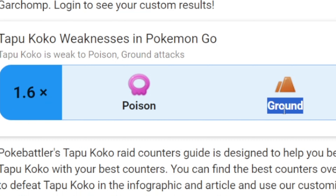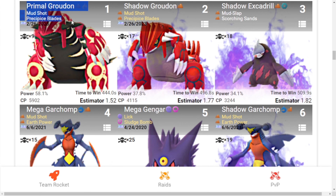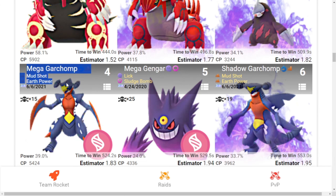It is single weak to poison and ground type moves. The number 1 Pokemon we can use against Tapu Koko is Primal Groudon with Mudshot and Precipice Blade. 2nd is Shadow Groudon, which is not released yet. 3rd is Shadow Excadrill with Mudslap and Scorching Sands. 4th is Mega Garchomp with Mudshot and Earth Power. 5th is Mega Gengar with Lick and Sludge Bomb.